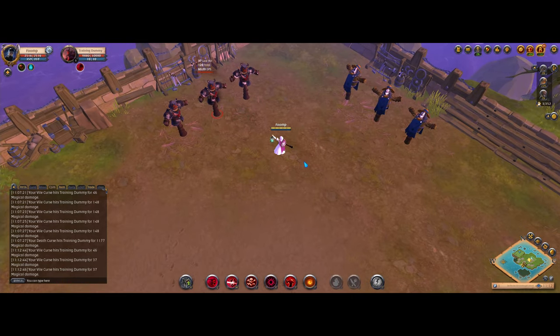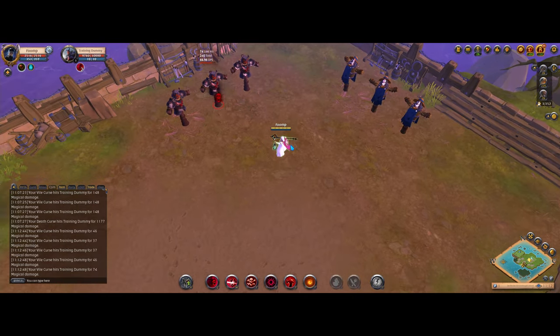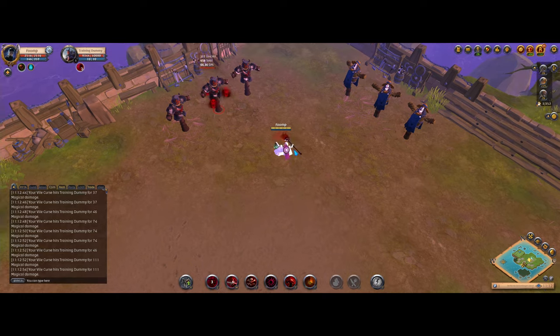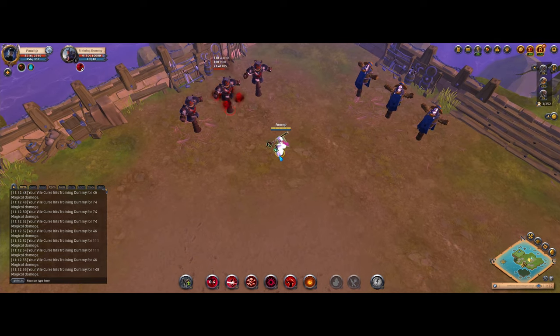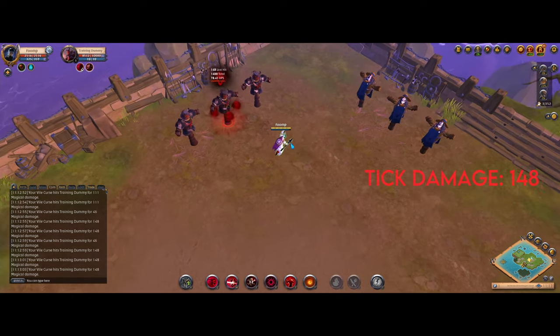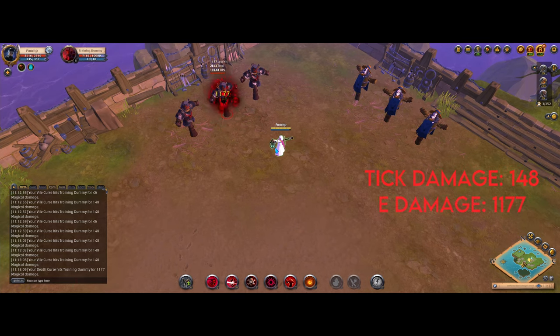To demonstrate this, I can't think of a more fitting weapon than the one-handed Curse Staff, and to set the basis for these tests, we're going to see how much 4 stacks of this Curse Staff does without any buffs or debuffs. As you can see here, with 4 stacks, each tick does 148 damage, and if you also add the E, you can see that it will blow up for 1177 damage.